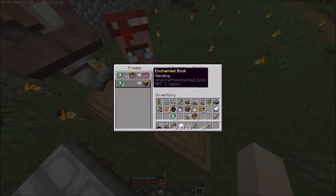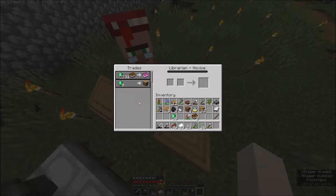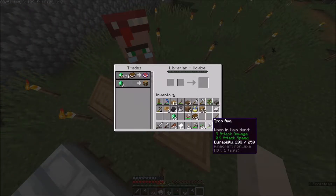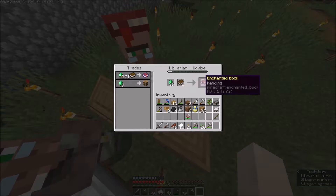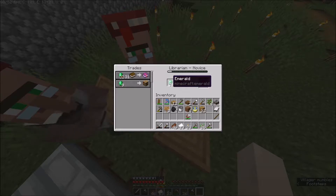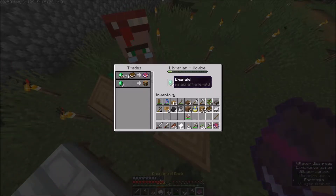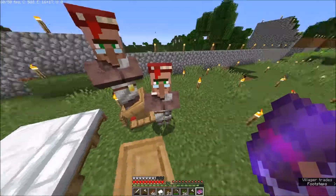Quick update: we got mending for 31 emeralds. It only took around 42 tries if we look at the durability of our axe. 31 is quite a lot but we got it, and it didn't take us that long to get all the emeralds. If we get a bigger sugarcane farm I think this should be no problem. So I'm just gonna buy it. Great - now it's locked in so even if we leave and come back it won't be reset.